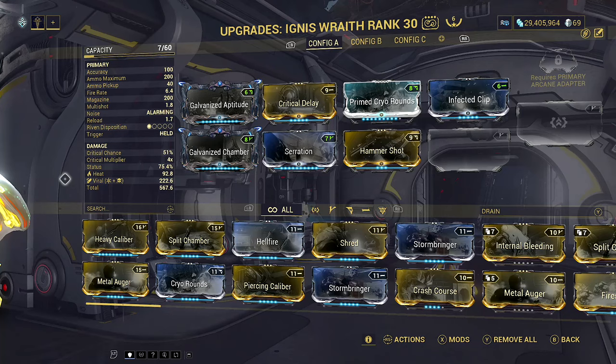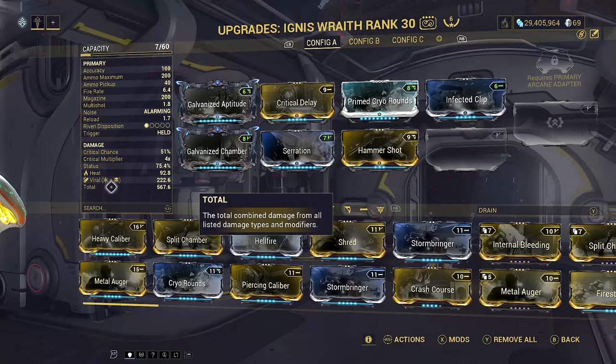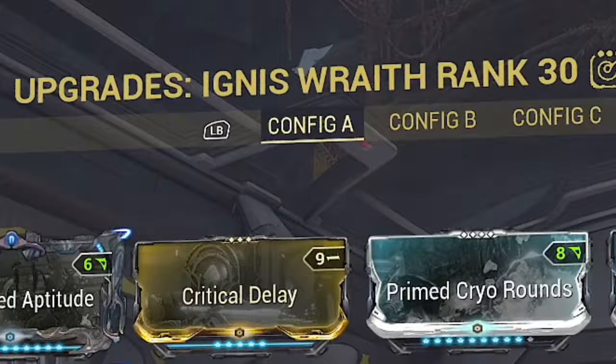Before heading into this battle, what you should realistically be trying to do with your weapons is aim to have two elements on each weapon and make it so that it's one dual element. A composite example would be Viral and one Heat element. This is because the more elements or damage types you have, the easier this is going to be. Technically, the Ignis is a poor pick because we don't have any physical damage there.